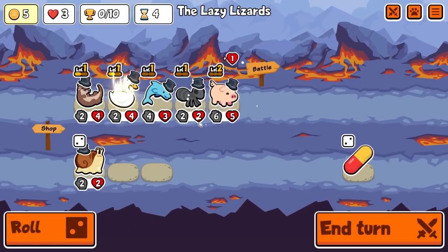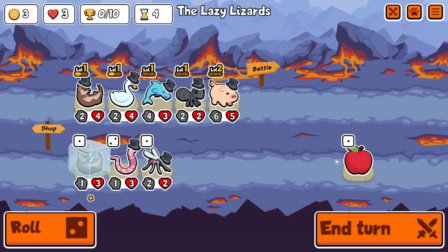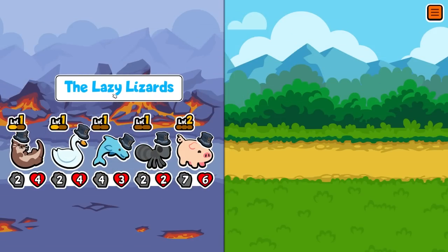Let's buy you. Buy you. That's big for the pig. I'm gonna hold that level up. And I guess we could just make pig big for now. So we're gonna level up the otter next turn on turn five.